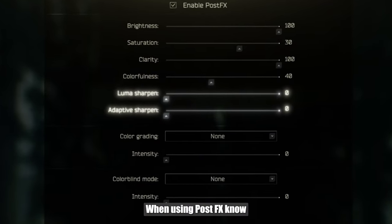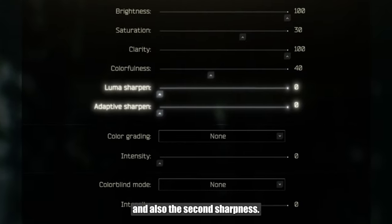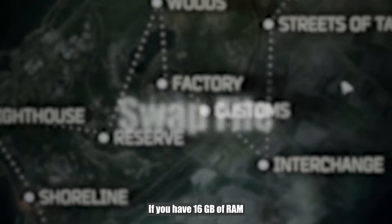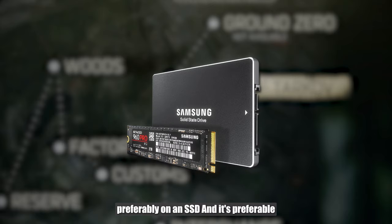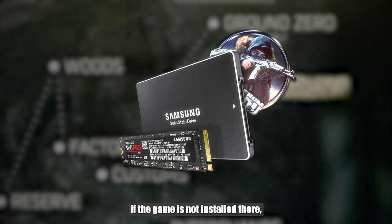When using post effects, know that the strongest FPS cost comes from Luma sharpness and also the second sharpness setting. Another important point is the swap file. If you have 16GB of RAM, without it you are unlikely to get into the streets of Tarkov. I recommend setting it to at least 25GB, preferably on an SSD — and preferably one where the game is not installed.